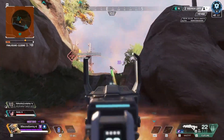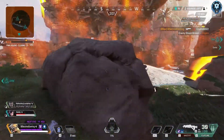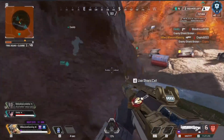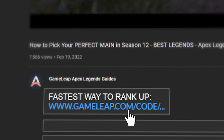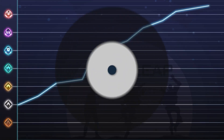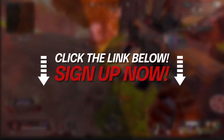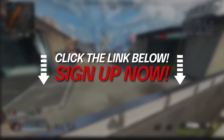If you guys like these types of videos where I break gameplay down in depth and show you what you need to do, check out the GameLeap website. Over there we have top-level coaches including myself creating highly in-depth courses and guides to make you the best Apex player you can be. If you really want to start climbing, hit Diamond, Masters, or even Predator, click the link in the description and pick up a membership.